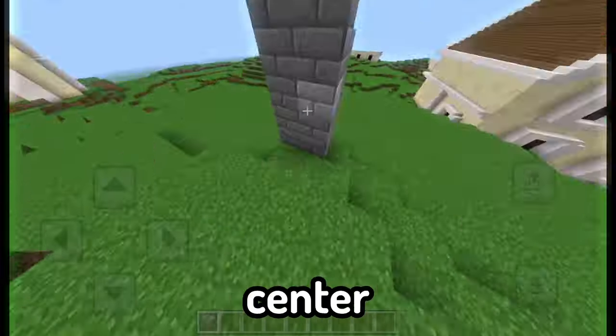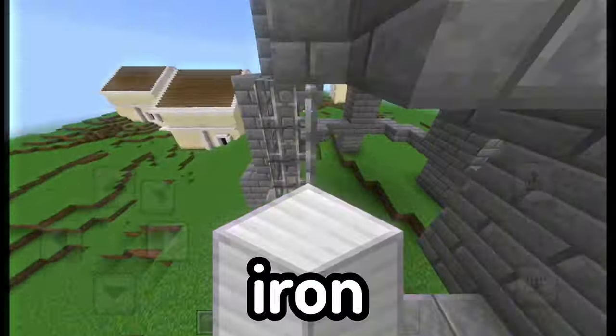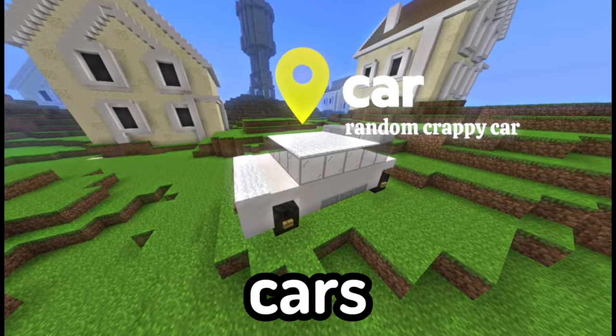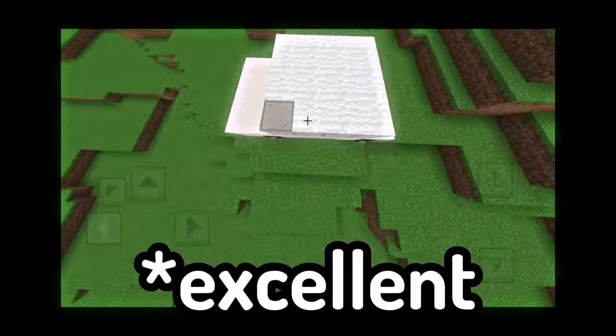This brings us to the almond water tower in the center of the map, made of typical blocks like stone bricks and iron, and the randomly scattered cars, which took a while actually due to my excellent engineering skills.